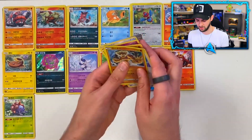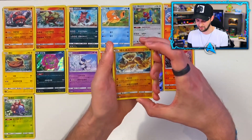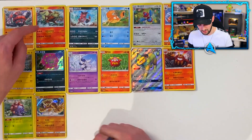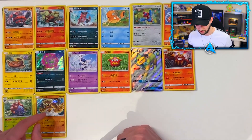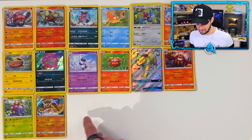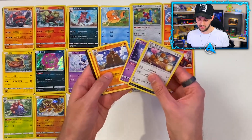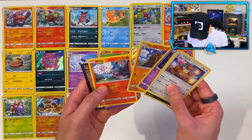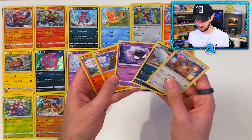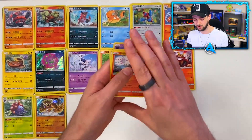Thunderous - is that what it's called? That's amazing! A legendary holo - we've got a few really nice holos in there actually: Arcanine, Spiritomb, Thunderous, and Porygon Z as well. Does that mean in three packs time we're gonna get another banger? Let's see - Gastly, Dugtrio... wait, is that one of the Ultra Beasts? I may have just pulled an Ultra Beast!